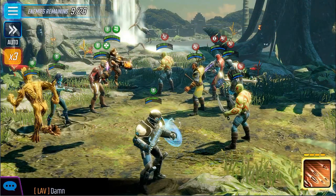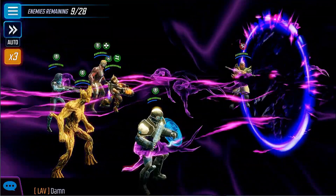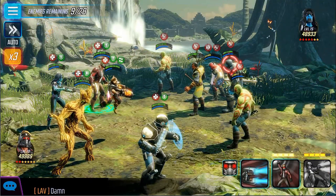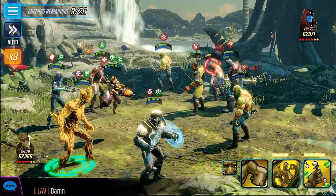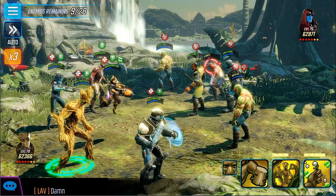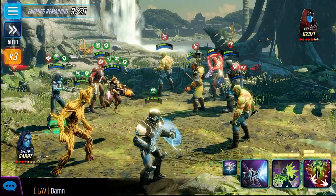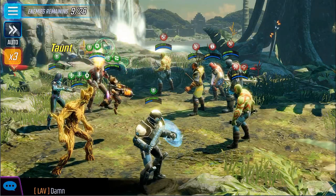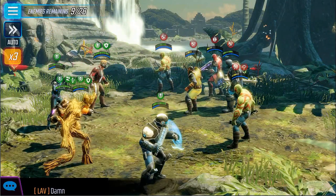I'm going to AoE just to get everybody down a little bit, even though Ronin is due for a summons. Let's go ahead and try to blind the Korath — good, it took. I don't really need a cleanse; I'll take a defense up for a round though. Let's try to slow — that didn't work. Let's switch over to Mortal a little bit.